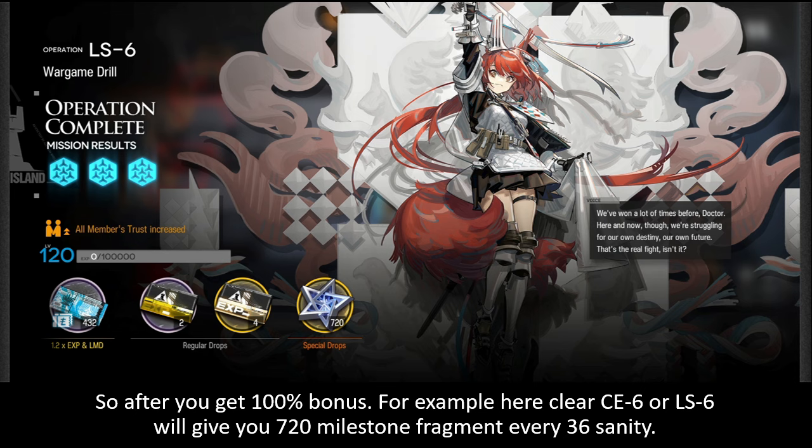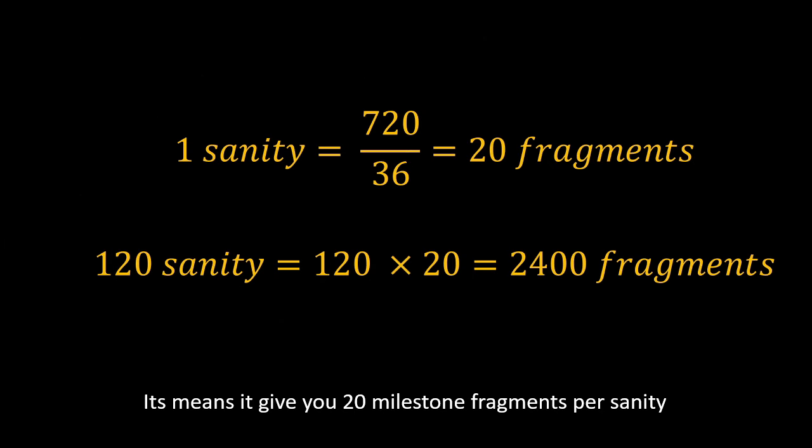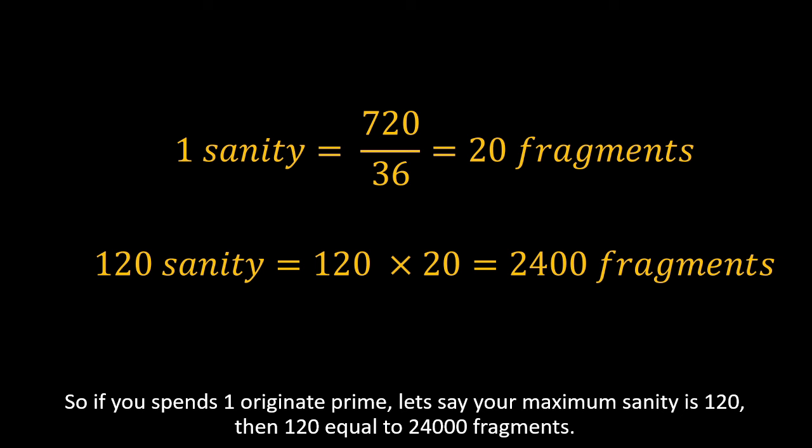So after you get that 100 bonus, for example clearing CE-6 or LS-6 will give you 720 milestone fragments every 36 sanity. You can also farm chips and other things according to what you need. That means it gives you 20 milestone fragments per sanity.